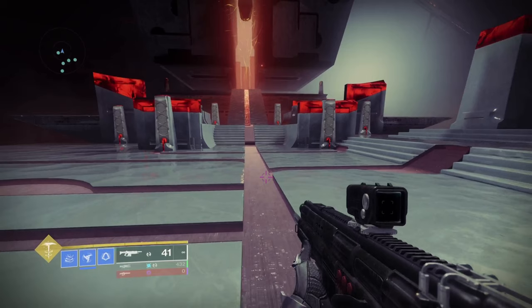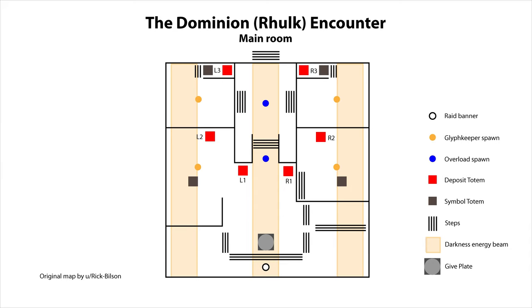There are six obelisks in the area, three on the left, which we'll refer to as L1 to L3, with one being the closest, two in the middle and three the furthest, and R1 to R3 on the right. You'll see blank areas on them where glyphs will appear. On the left and right side in the middle and at the back of the area, there are totems that show glyphs once glyph keepers are killed. Towards the back of the area, you'll see a set of stairs that leads up to an area under the darkness superweapon that Rulk is building, which acts as the boss DPS area.